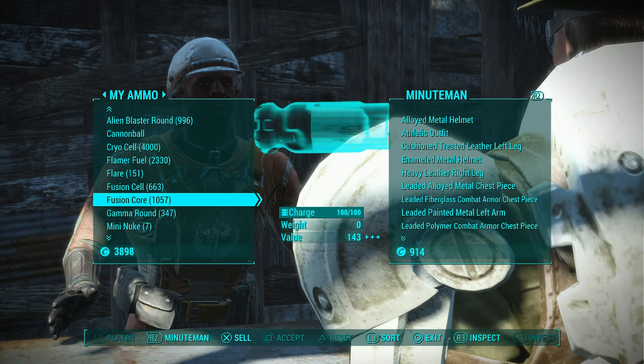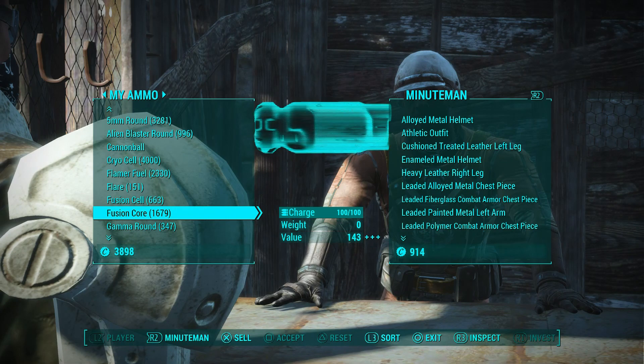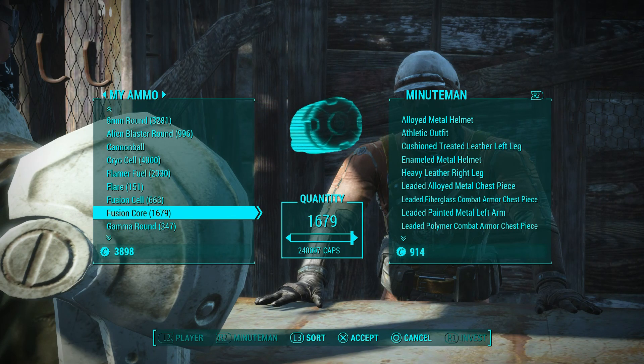You will only need to do this probably four, maybe five times max. After repeating these steps four times over, I ended up with around 240,000 caps, and this only took me about 20 minutes — so yeah, that's pretty quick. Now I'm going to show you the next part.